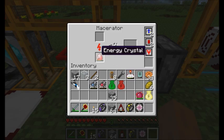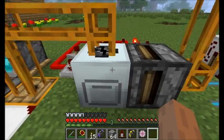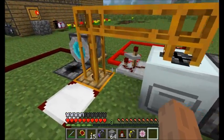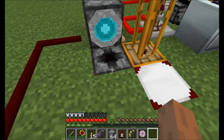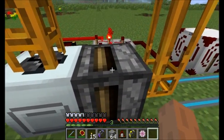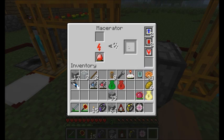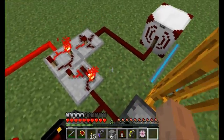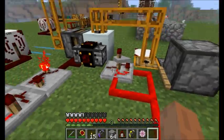The macerator is set up to use an energy crystal as its power source. Right next to it is another transposer. A transposer from Red Power 2 will suck up an item that falls into it, but when it receives a redstone signal and is adjacent to a machine, it will pull the item out of the output slot of the macerator. And that's what's done behind the scenes with this Red Power 2 cabling and logic gates.